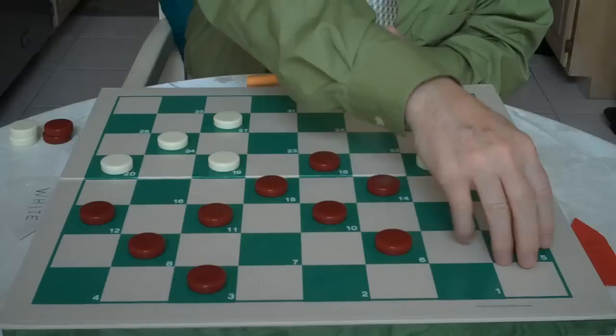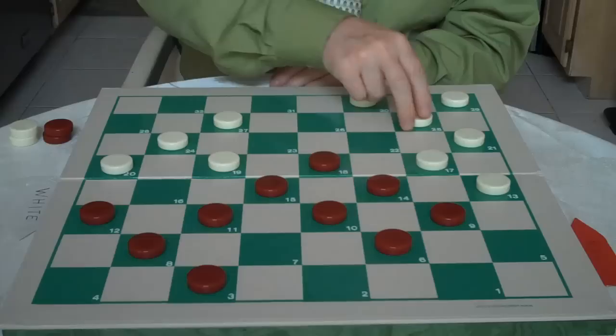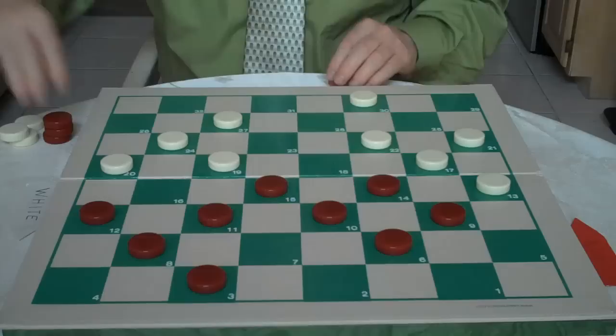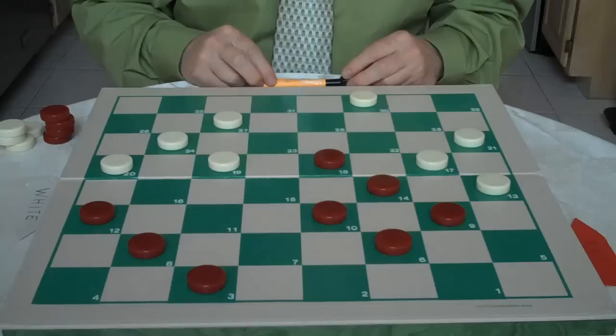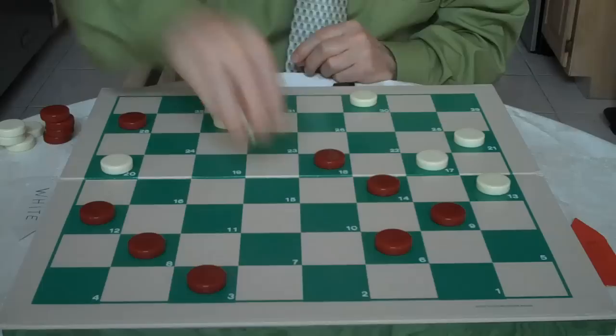In this position, you play 5 to 9. You have like an arrow here — this line with the back man here and the support checker here. White has to break 25 to 22. You jump 18 to 25, he jumps 29 to 22. Now you make your break — you go 15 to 18. He jumps 22 to 15. You jump 11 to 18. White needs to go into an endgame. He jumps 17 to 1 and gets a king.